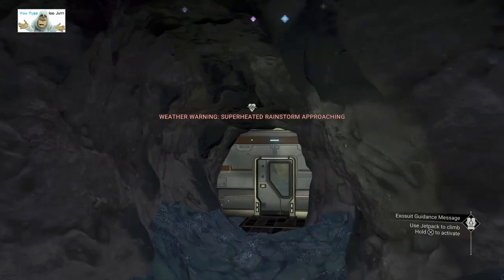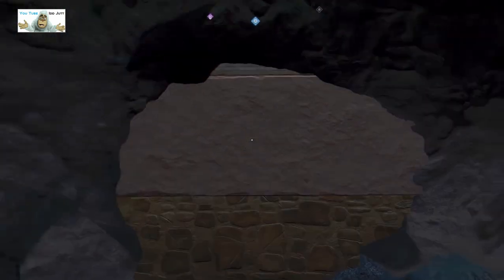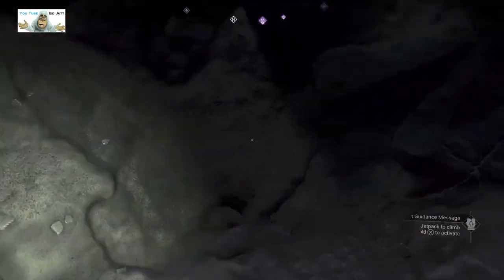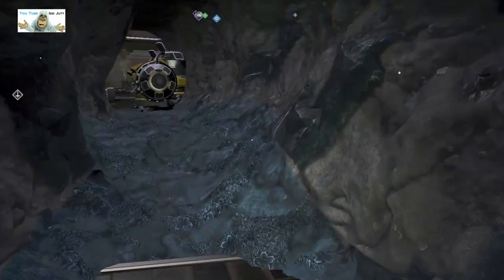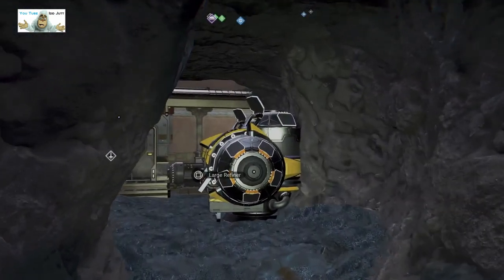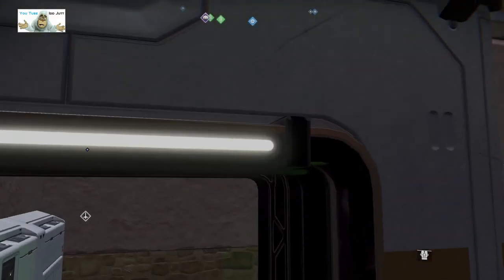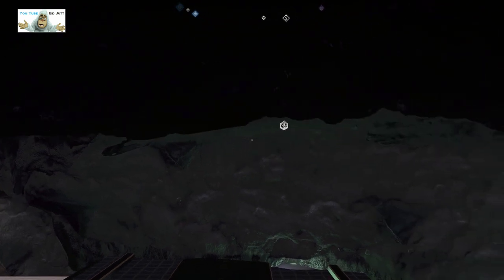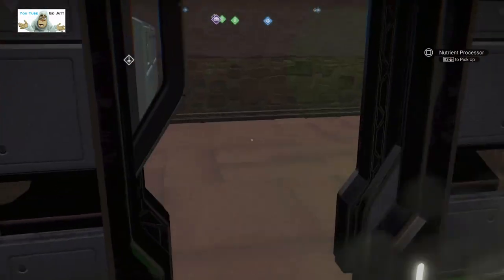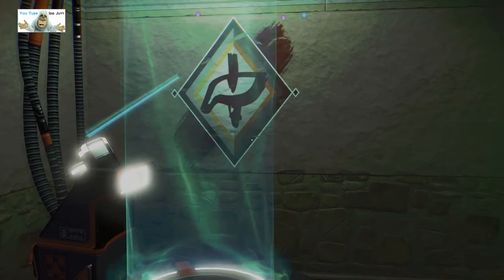We seem to have short-range teleports and a door. He keeps these big refiners out here because they obviously make too much noise. A superheated storm coming in. We've got a room out here - at least something. We've got a sink and it's blocked in. I don't know how you get in there but there you go. We're inside a cave as it is.